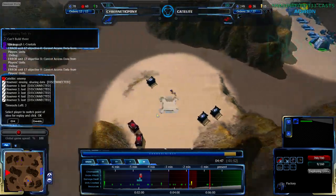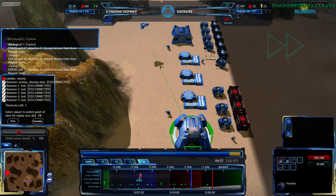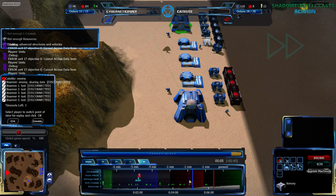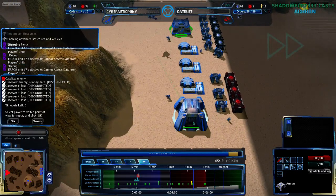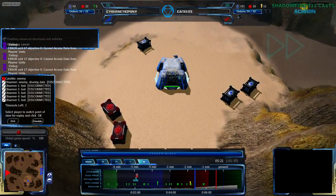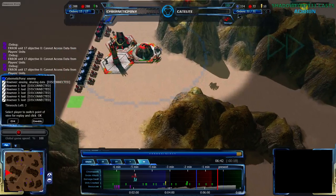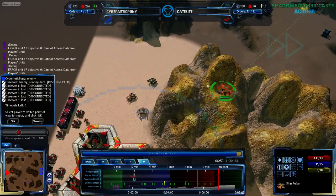Zion Pulsars invite air counters and Teth Pulsars counter that. A little bit risky though, because your opponent might just go pure ground and decide just to tank the Zion Pulsar damage — in which case the Teth Pulsars are not doing much except tanking damage themselves. However, that is not the case. Cybernetic Pony is in fact going air, getting machinery. He was getting machinery — apparently he has undone that — and there it goes, getting it once again.